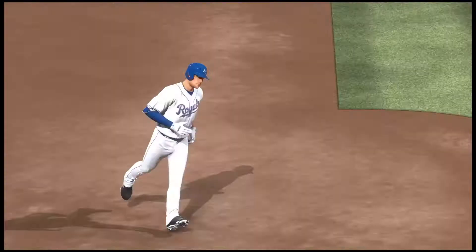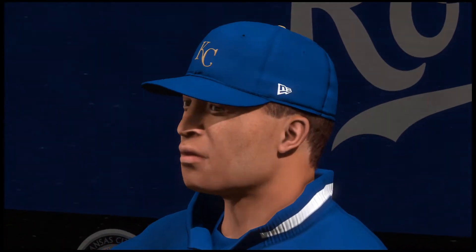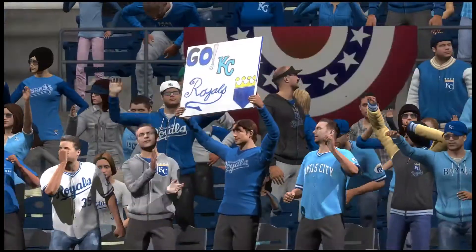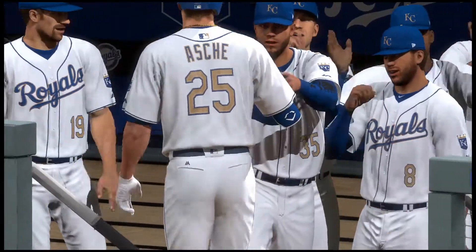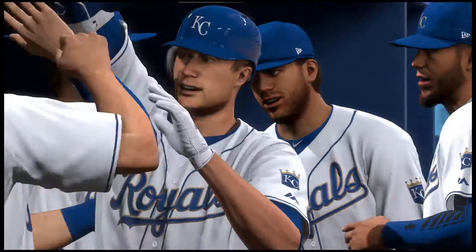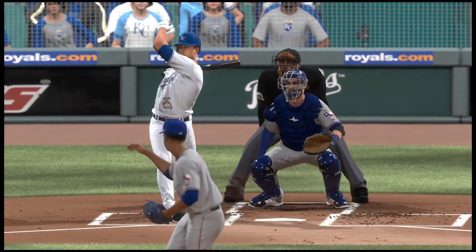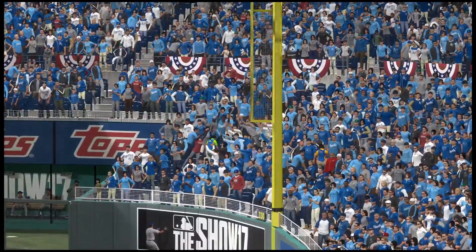Cody Ashey with a solo home run, and the Royals have taken the lead. It's 2-1. Taking another look on replay, you can see that the curve just didn't have that great bite to it as he sends it deep into the night sky. If you can see it early, curveballs can be some of the easiest pitches to get airborne and backspin out of the park.